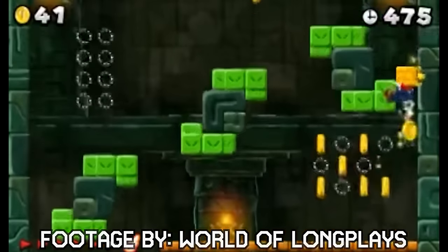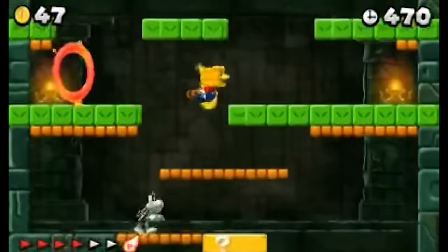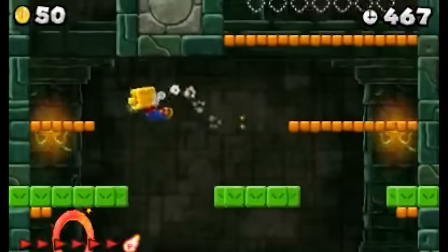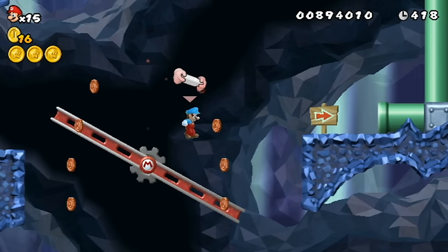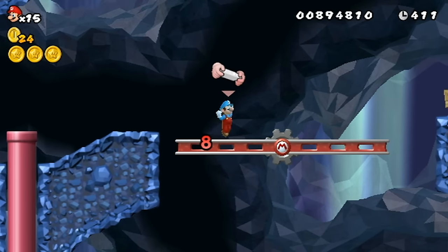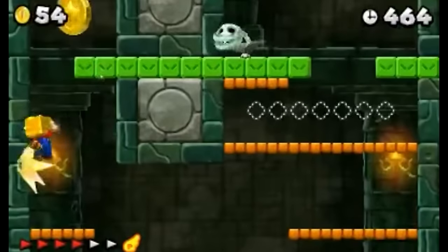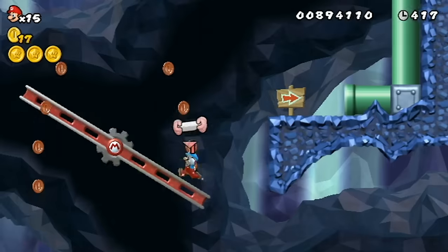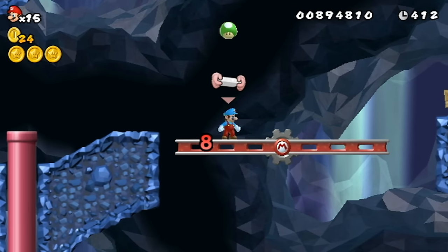New Super Mario Bros 2, being my least favorite New Soup game, didn't give me a lot to work with, but I came up with something that fits its coin gimmick: coin rings. The most common type are the red ones, which spawn 8 red coins for a limited amount of time. Collecting them all under the time limit rewards the player with a power-up rather than a star like in Mario 64. If they add the red coin rings, hopefully they make it so we can choose what item the player is rewarded with.